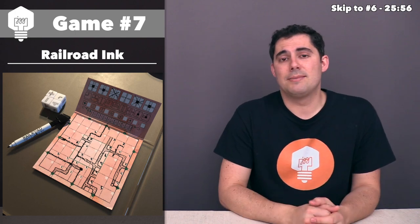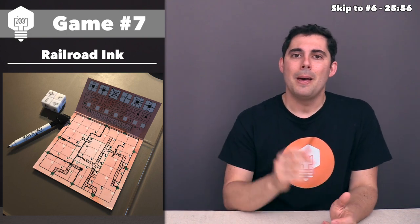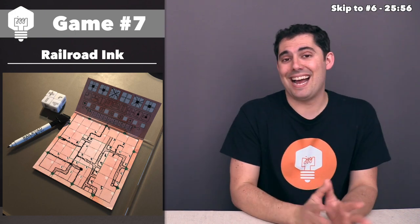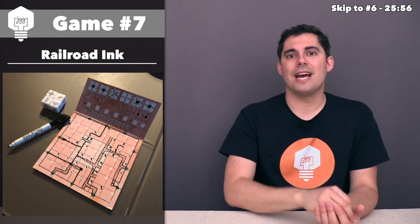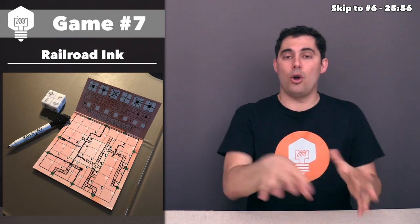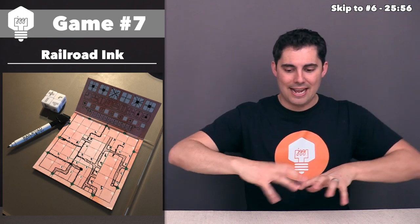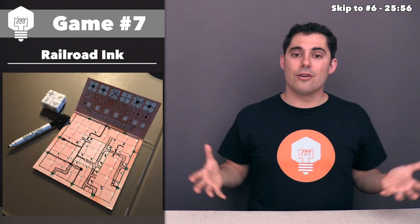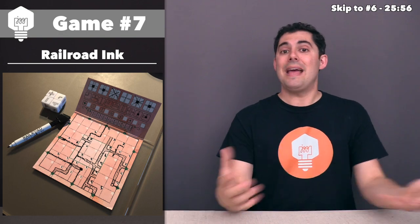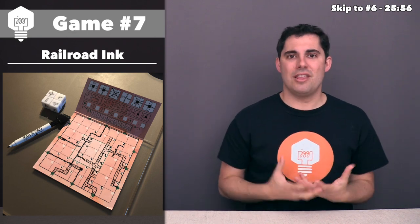There are lots of roll-and-write games where you might flip a card or roll some dice and get a number or two that you write down, but in Railroad Ink you always roll four dice in the base game — six with an expansion — and they will show a variety of different roads and rail lines that you have to put down, and you have to place all four of them into your area. Every single turn is this tasty puzzle of how you're going to interconnect all four of these things into the greater network you're building, and how you're going to keep yourself open for expansion in future turns.